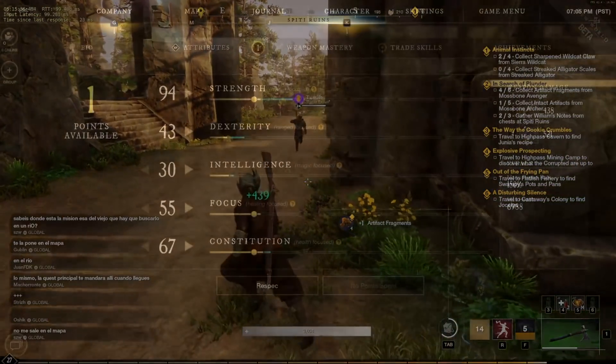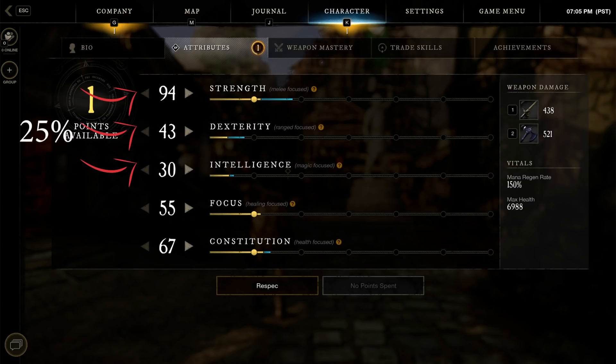For a tank, I would basically completely flip this on its head, with 75% of my attribute points going straight into constitution. This gives you a really good health pool to work with and allows you to draw damage from enemy bosses in raids, PvP battles, tanking that damage and giving your team's healer time to top you up and keep you in the game. Then I would only put around 25% into damage, because as a tank you're not about dealing damage — you're about absorbing it.